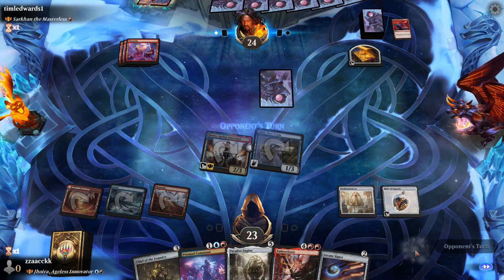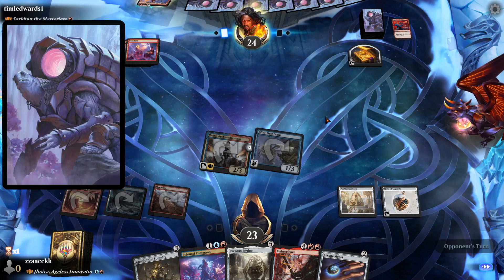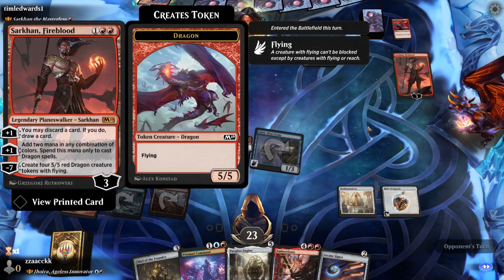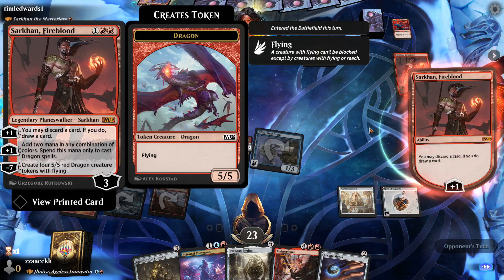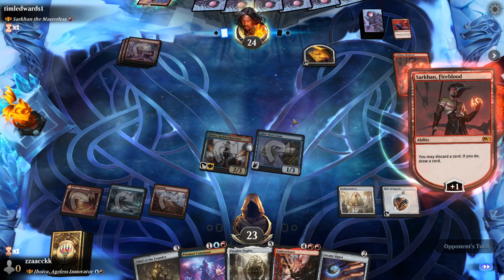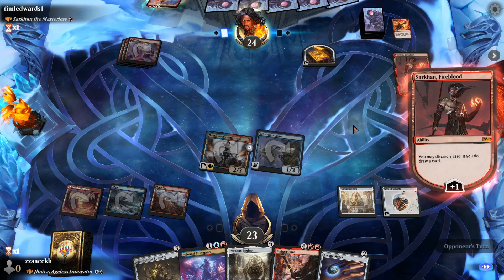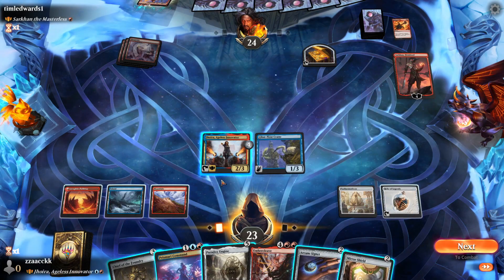Sure, we'll swing for one. When are they going to start playing cards? They're going to be brutal cards. Look at this cool turtle with a laser gun engine on his back. He played another Sarkhan — if you discard a card you may discard a card, if you do draw a card, add two mana in any combination of colors only to cast Dragon spells. This guy's all dragons. A lot of dragon stuff.